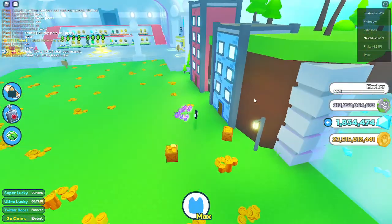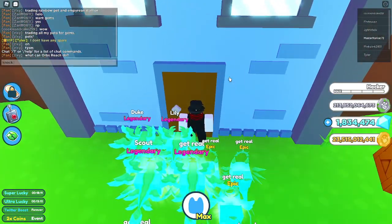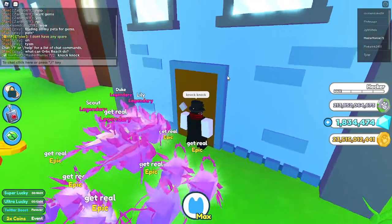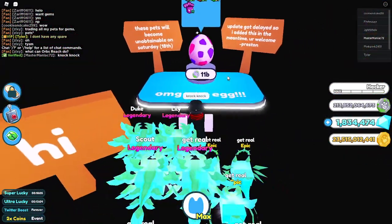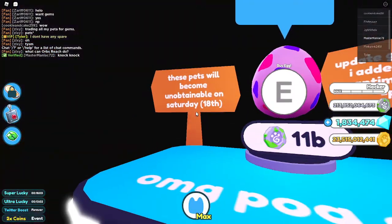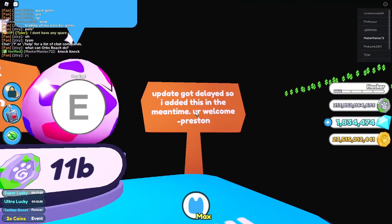You go up to this blue house right here, you walk up to the door and say knock knock. And you get teleported to the Pogeg. These pets will become unattainable on the 18th, and this update got delayed, so you have time to do this in the meantime.